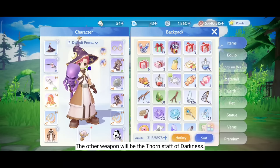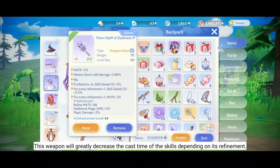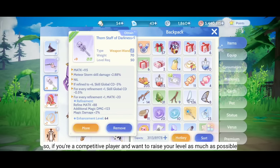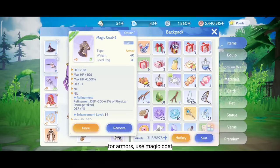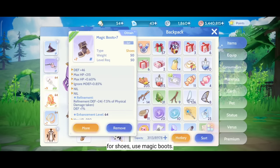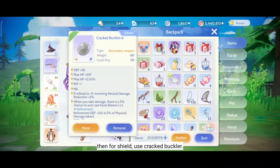The other weapon is the Thorn Staff of Darkness. This weapon will greatly decrease the cast time of skills depending on its refinement. So if you're a competitive player and want to raise your level as much as possible, I highly recommend this one. For Armors, use Magic Coat. For Garment, use Hood. For Shoes, use Magic Boots. And if you choose Thorn Staff of Darkness, then for Shield, use Crack Buckler.